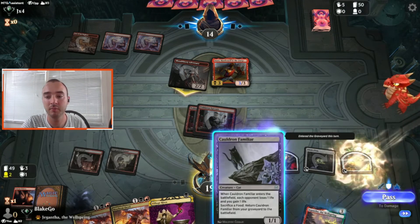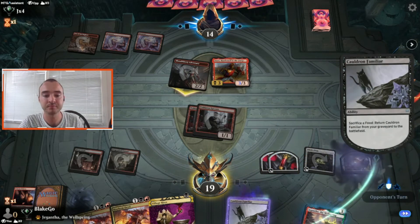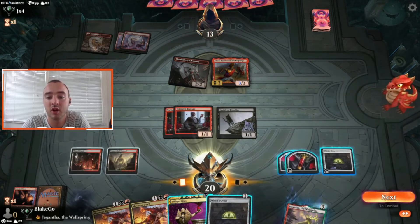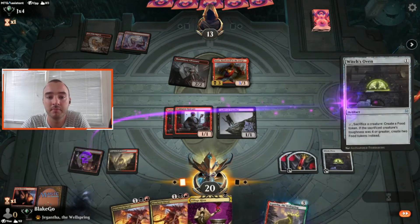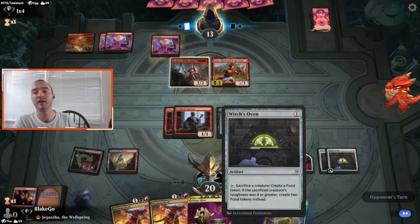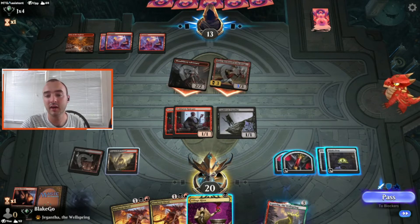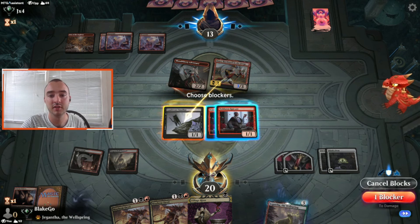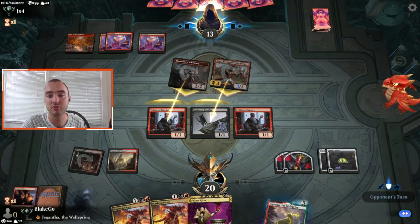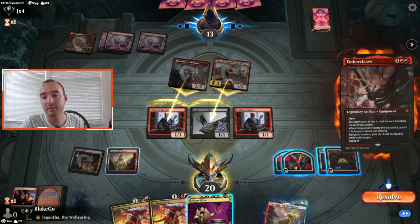Since they have no mana up, we can just bring the Familiar back now — we're not at risk of it dying. Another Oven, that's great, we'll take it. Now we can double block in front of Anax and the Bloodthirsty Adversary, then Witch's Oven the Familiar twice and Village Rites the Oven — that puts so much hilarious pressure on. Embercleave makes it a lot better for them.